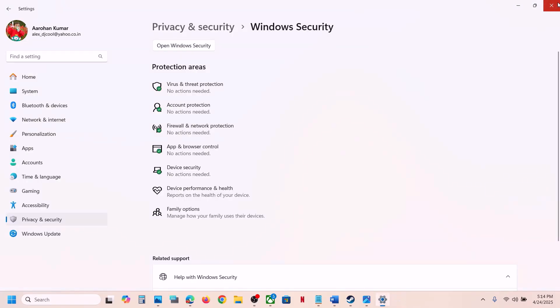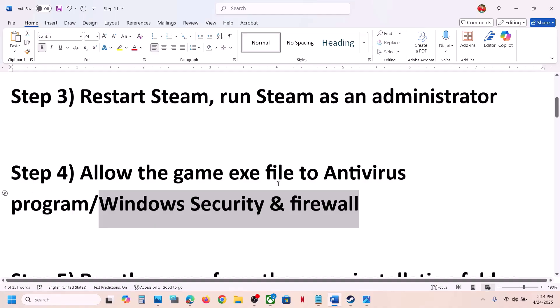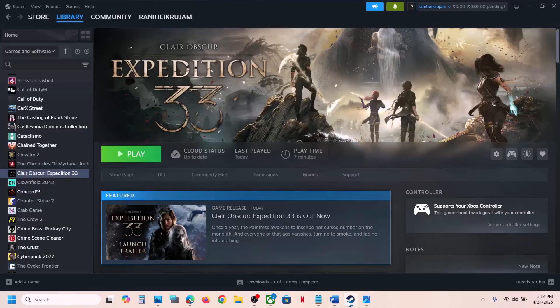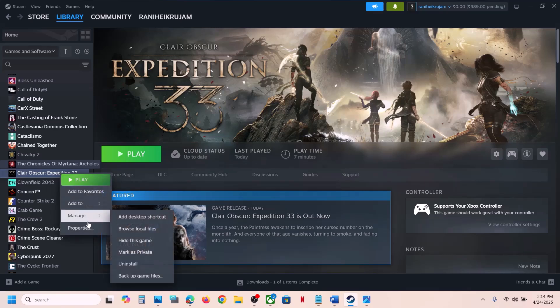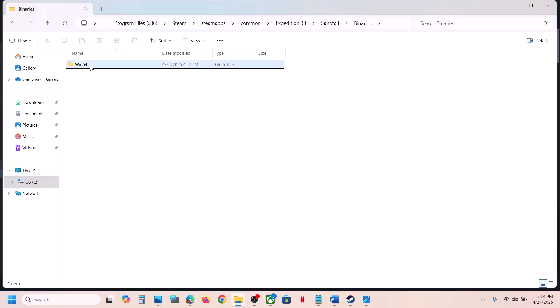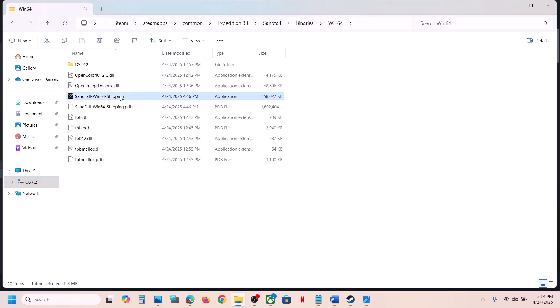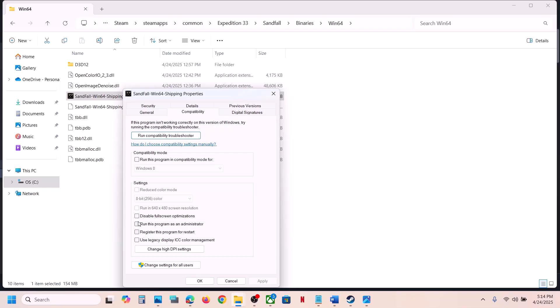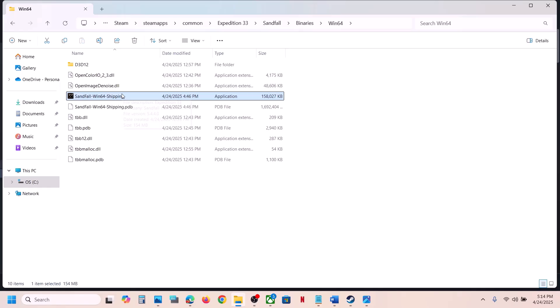The next step is to run the game from the game installation folder. Go to Steam, right-click on the game, select Manage, and click Browse Local Files. Open the Sandfall Binaries Win64 folder, select the exe file, right-click, go to Properties, go to the Compatibility tab, and put a check on the box which says Run this program as an administrator. Hit Apply and click OK.